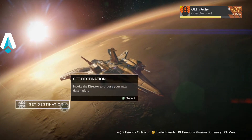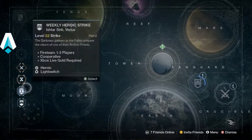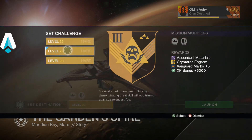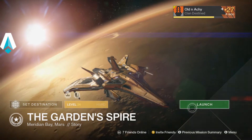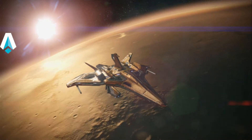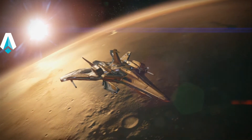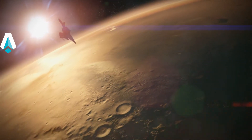Aldenake here with another Destiny video. This is the Daily Heroic Story for November 16th, which is the Garden Spire. I'm going to run this on level 26 with my level 27 hunter. I suggest if you try to run these Daily Heroic Stories, run them with a character that's at least the level you're trying, or one above, or maybe more above.